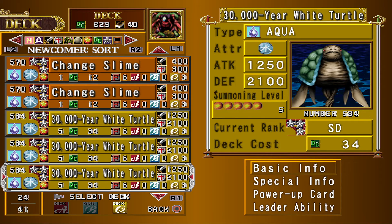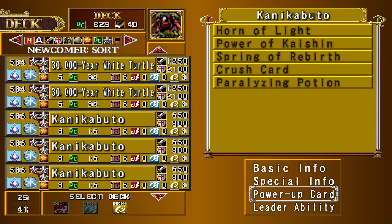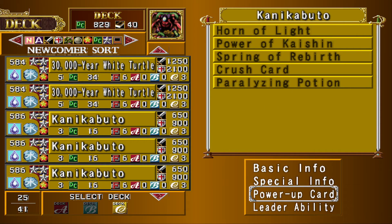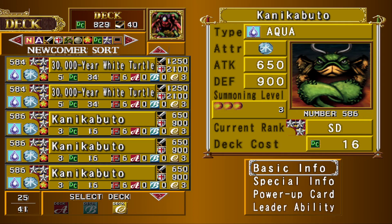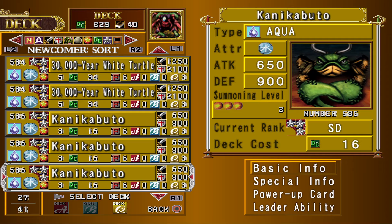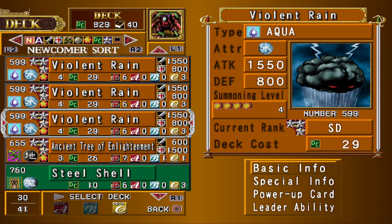Thirty thousand year white turtles fuse with these, and when you fuse them together they make crab turtle. Also, for some reason this isn't a shelled enemy — please tell me how this crab is not a shelled enemy. Unfortunately crab turtle is five summoning cost, a bit expensive. Three violent rains are for changing field — a bunch of stuff to change field that aren't umi.